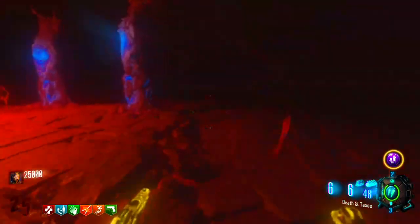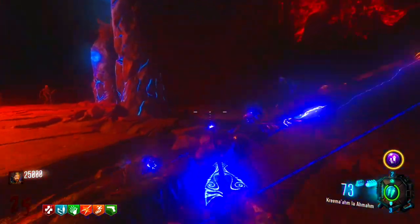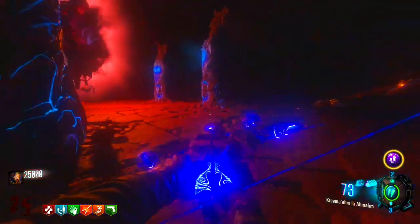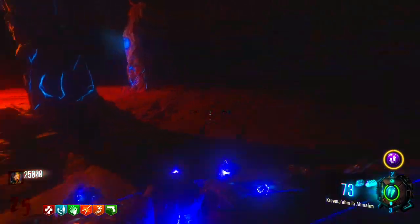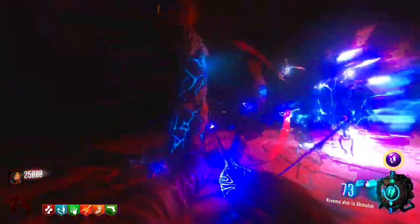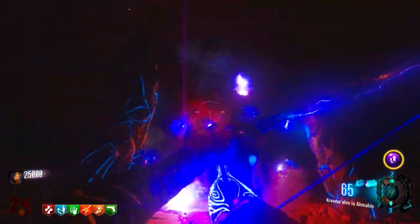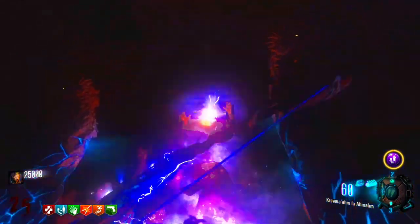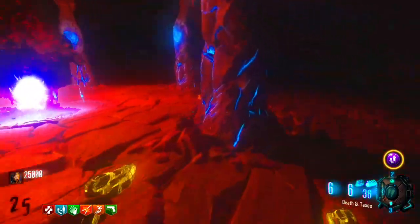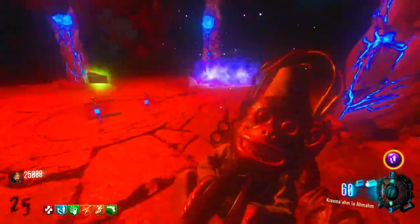You have to pay attention especially to the center of the map because if you don't pay attention and that guy goes in the middle and slams down with your Ragnarok not deployed, he's gonna create an electric shockwave and absolutely wreck you. Once you deal with that, he's going to summon a storm of tornadoes — then you just go to him and deal damage, and he gets flushed out. You do that two more times and you win.